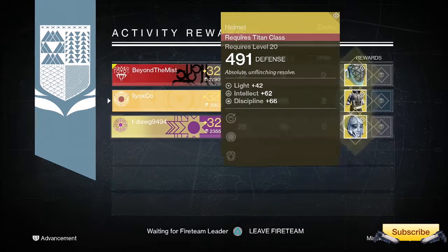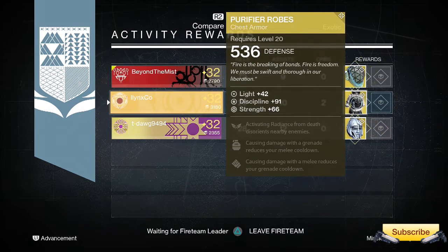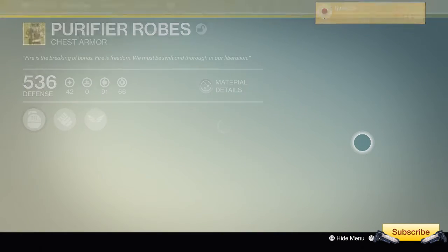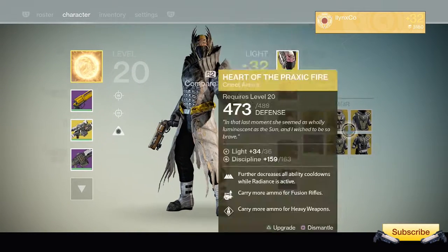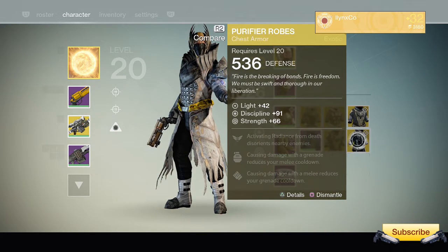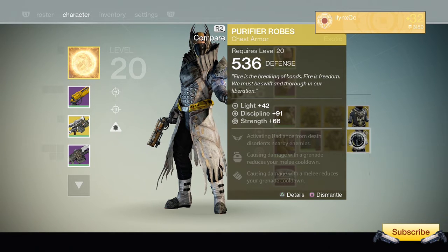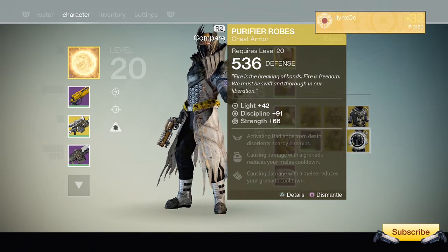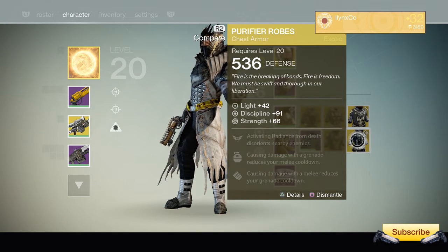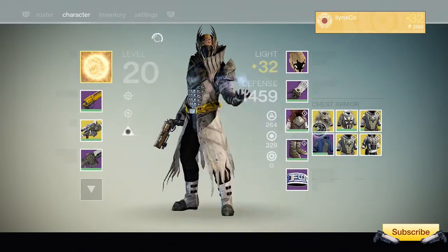Okay, what's this? Purifier Robes — that's new. Okay, what's this? Let's take a look at this. Honestly, I can't believe I got that. This is the thing that activates Radiance from Death and disorients nearby enemies. That's awesome! That is so cool. Oh, that's a sweet... I'm so happy about that. Nice. That makes it... that's awesome. Nice.